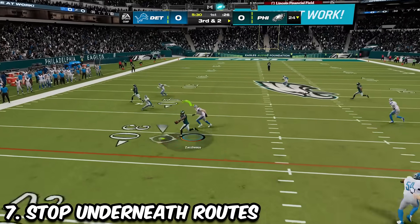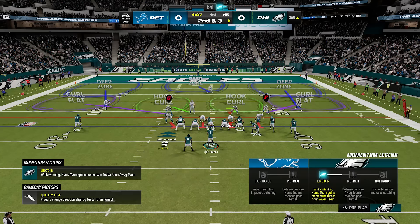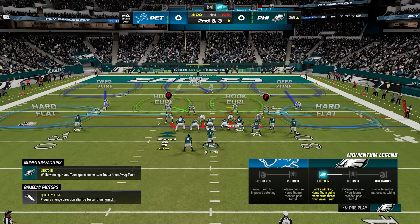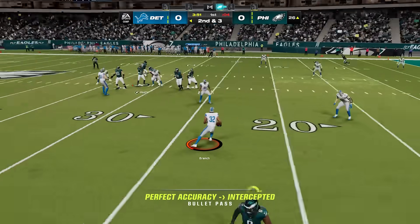If you're having trouble stopping underneath routes like drags and flats, you want to call a cover three defense. Then before the play, shade your defense down by pressing the triangle button and pressing down on the right stick. This is going to have all your intermediate zones play more aggressively underneath, and they will clamp down on these short routes that people love to throw.